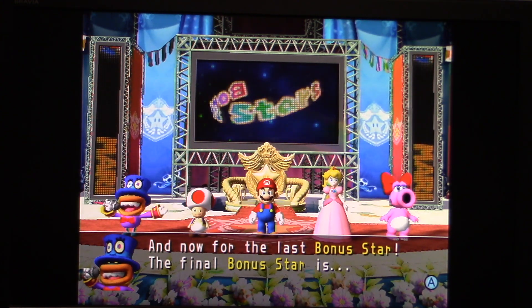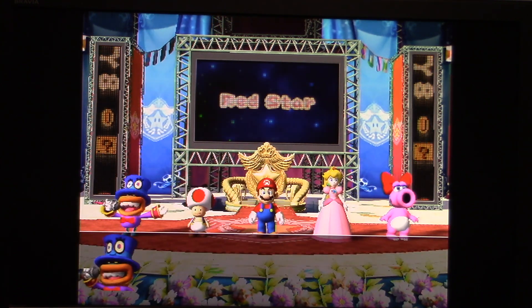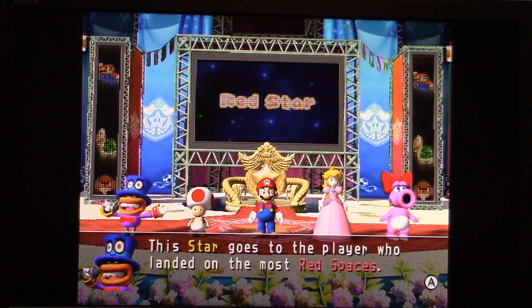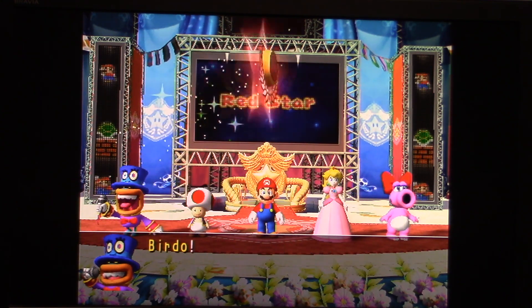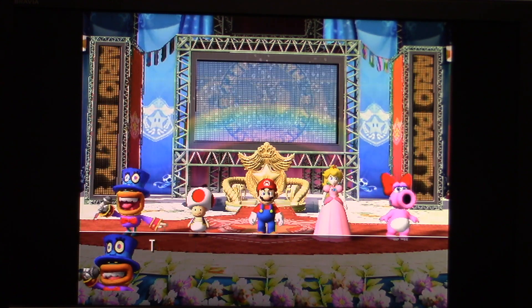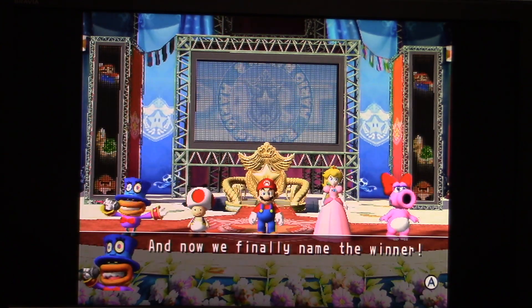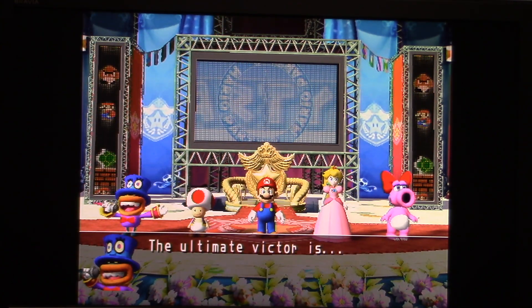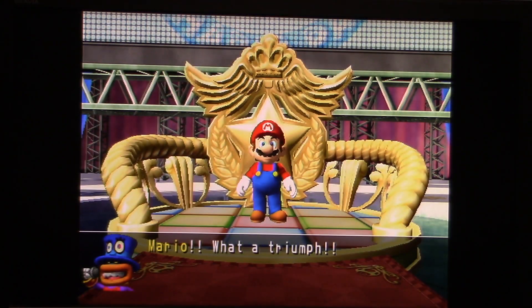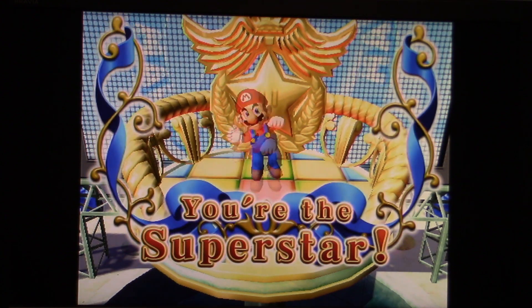And now for the last bonus star. The final bonus star is... the red star! Splendorous! This star goes to the player who landed on the most red spaces. Who's getting this? Birdo! Alright, we're all done giving out the bonus stars. Let's go and reveal the winner right now. The ultimate victor is... it's me! How about that? I'm the superstar!